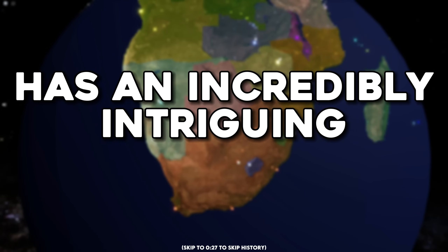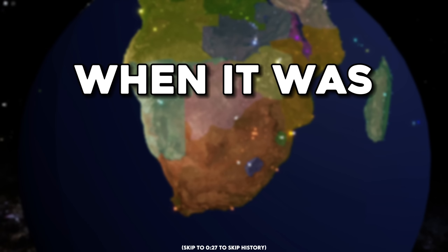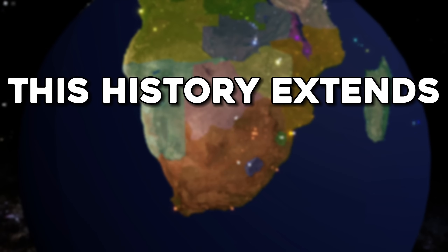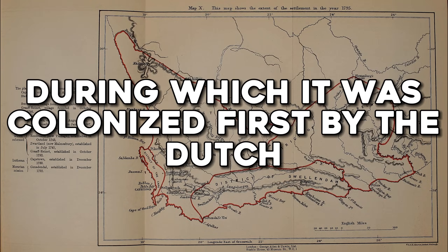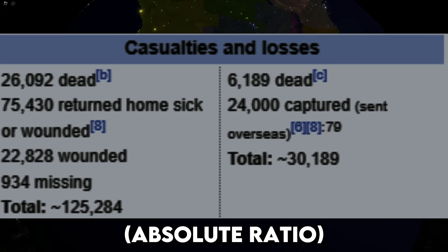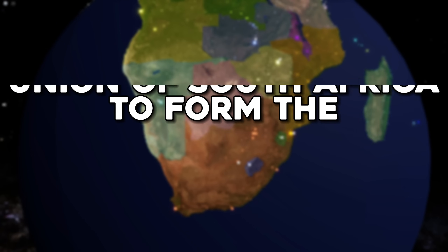South Africa has an incredibly intriguing history that dates back thousands of years, when it was comprised of numerous tribes. This history extends through the colonial age, during which it was colonized first by the Dutch, and later by the English in the Anglo-Boer War. Subsequently, it was unified under English rule to form the Union of South Africa.